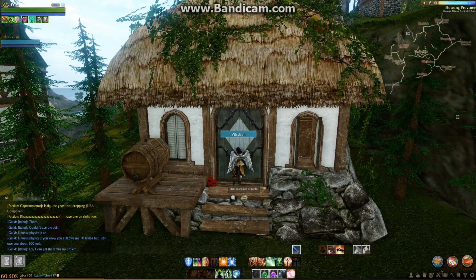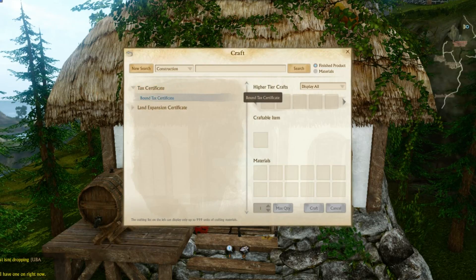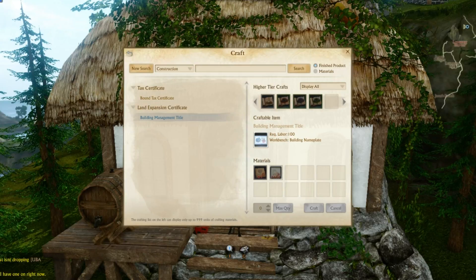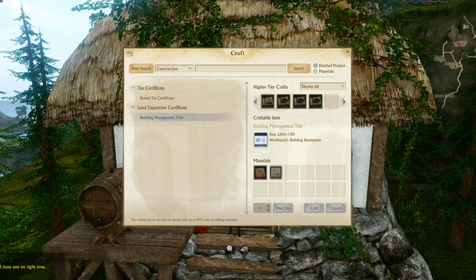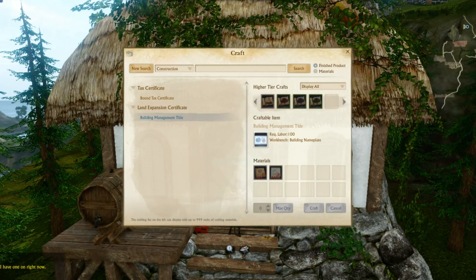If you hit G, it uses machines or tools. You can craft tax certificates here, so you can make your tax certificates to pay for your taxes. It requires 200 labor to do so, and you get five tickets per transaction. Or you can make building management titles, which requires a building management permit as well as tax certificates — times 30 or 50, I'm actually not sure, it's hard to see. It takes 100 labor to make one of those.